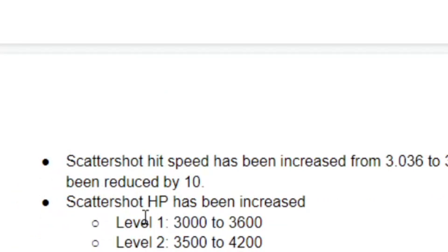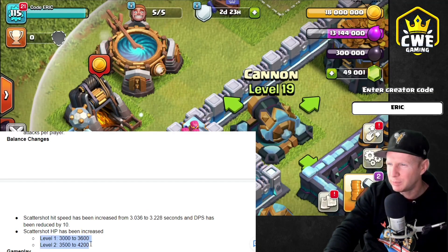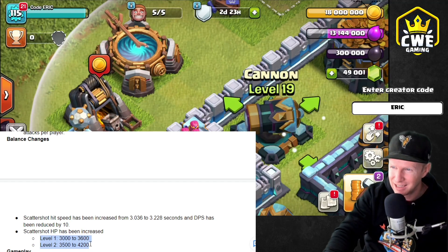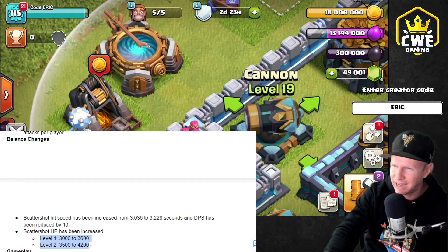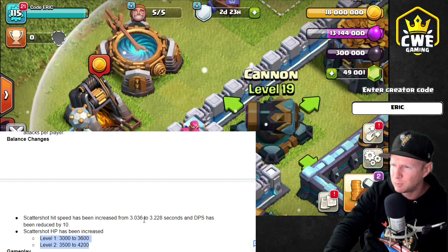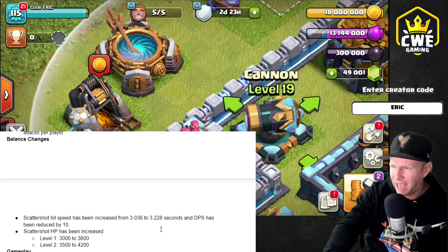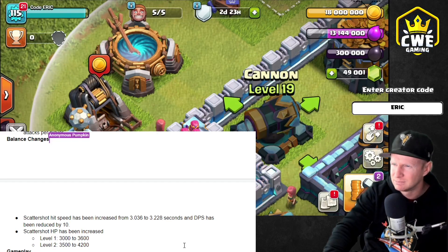We have a little bit of a change to the scattershot. The HP has been increased — level 1 is going up to 3,600, level 2 to 4,200. That is going to change the number of lightnings you need to take them down. This is going to be a massive nerf to zap mass witches — if you've been using it, get ready to put it away. The scattershot's hit speed has been increased a little bit, but the DPS has been reduced a little bit. So its damage is down, its HP is up, and its hit speed is raised just a little. I wonder how it's going to impact things.